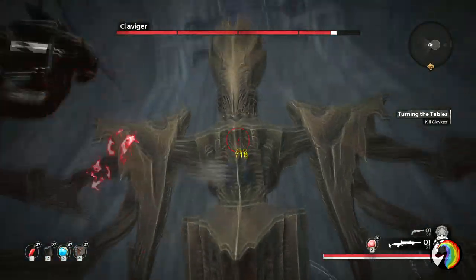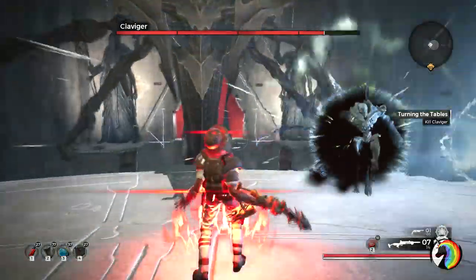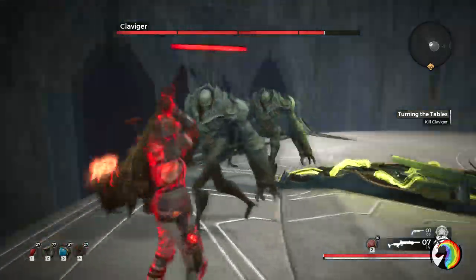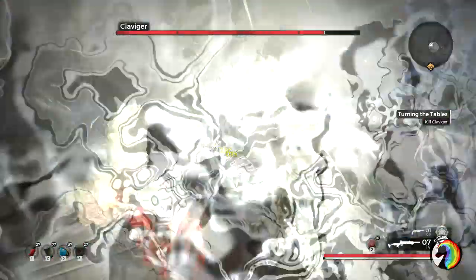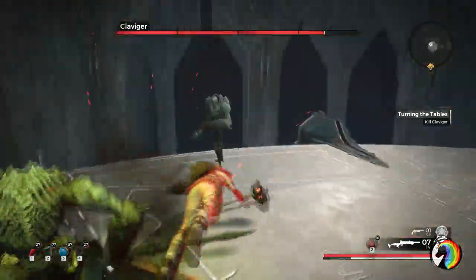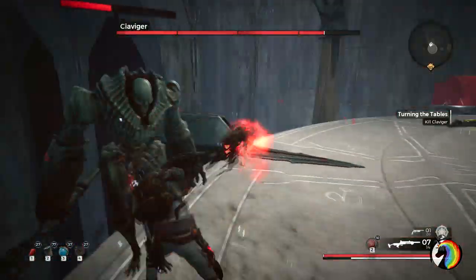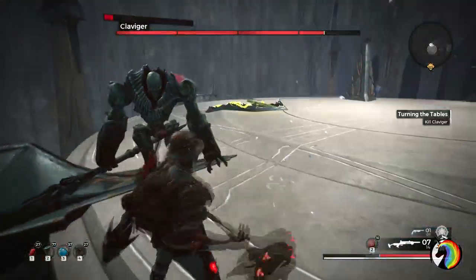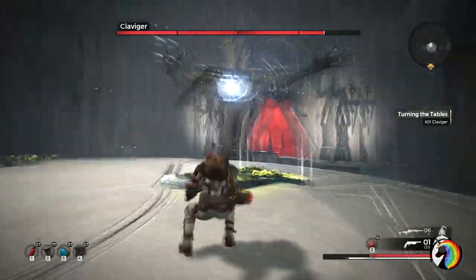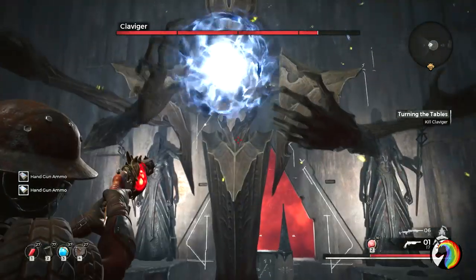Once you clear out a biome — defeat bosses and kill the world boss — you will be able to return to the Labyrinth and spend the scrap and items you've gathered to buy more stuff from the obelisk vendors, and then off you go to the next one. You will get a lot of items, and the more you kill, the more you earn. If you kill more bosses in that specific biome in survival mode, when you go back to the Labyrinth you will have more scrap as a reward. Also, killing a boss in this mode will automatically drop their mods and weapons, making it easier to gear up.